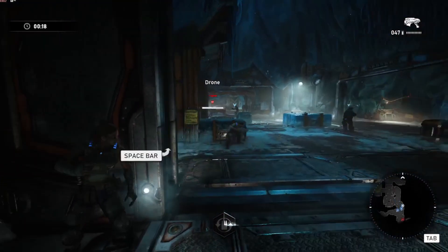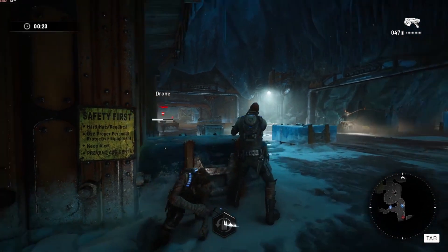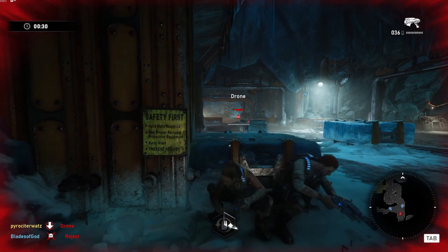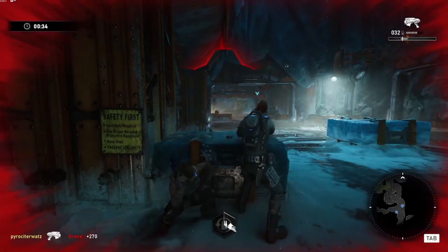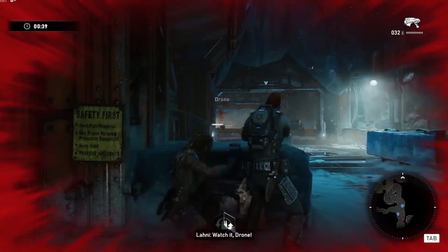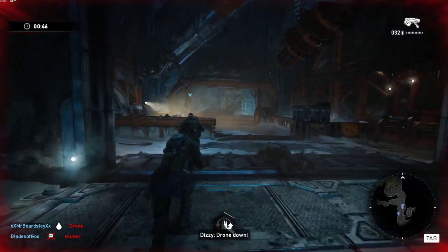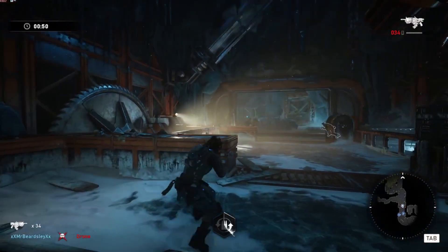Once you handle the first area with the rejects, you're going to advance up here. My teammates were a little overzealous with their shooting — we probably could have snuck up and gotten a couple of executions on these drones, and that is what I'd recommend. But if you start shooting early or they see you, just use your standard tactics: take cover, pop out, do pot shots, and make sure your Anchor is getting headshots to get bleed going and prevent that regen from taking effect.